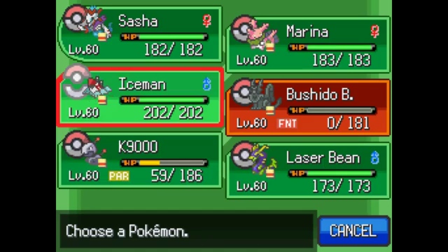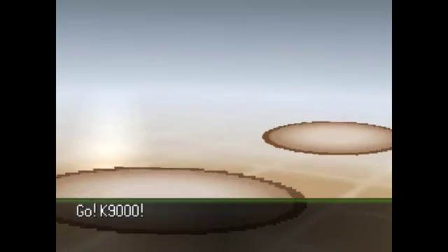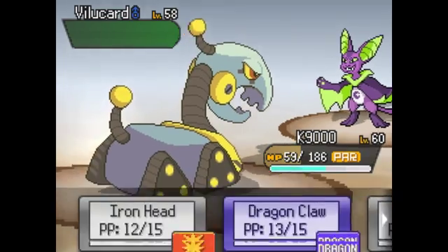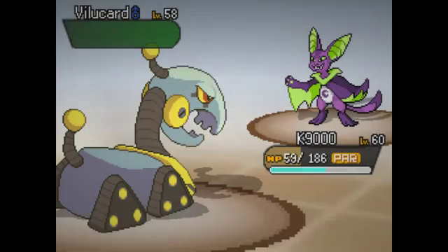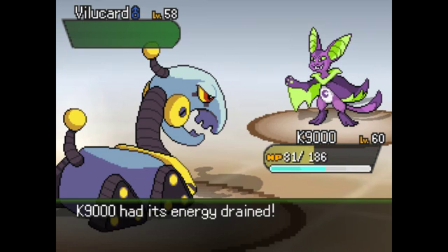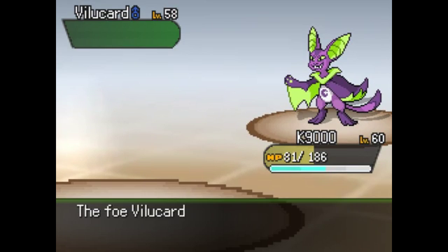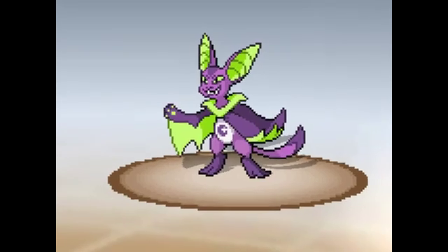Vilacar, okay bad matchup - let's move out. Do I have a single ground move? I think you have one - Dig - although I've got to heal you first. This team doesn't get a fighting or ground move, so I think I might have a turn to actually use a full restore. I did buy a bunch of hyper potions off screen - that's what I meant. That's neutral, that's fine. That did over half though, that's a problem. Worst case scenario you switch out to a flying type, which I'm not sure you have.